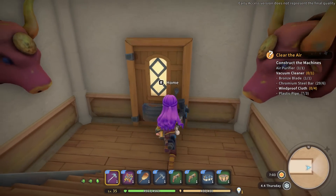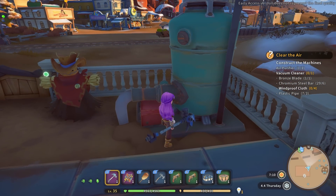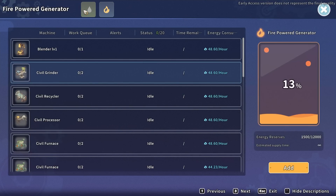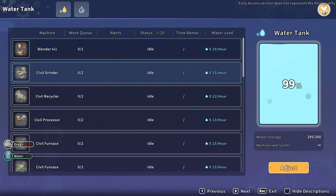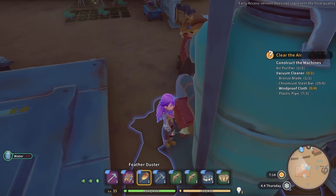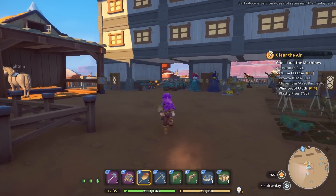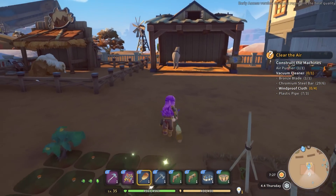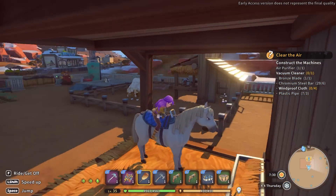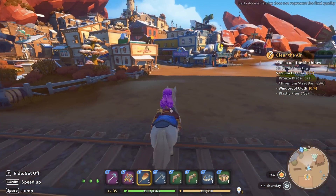I didn't check my water levels or fuel levels all day, and I didn't check on my yak mel either. Fuel could do with topping up, water tanks aren't too bad - I'll fill that up totally. I need to get to the commerce guild to get the granite slab recipe from the furnace before I can make granite bricks.